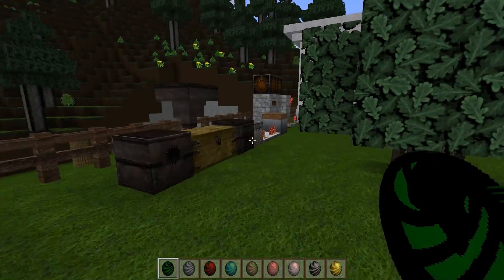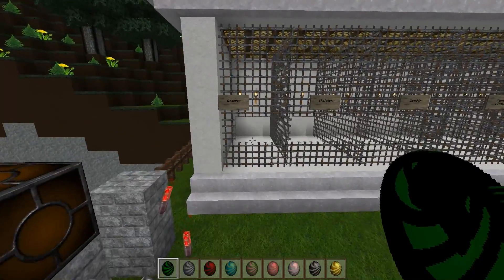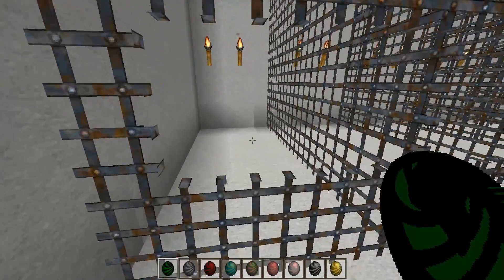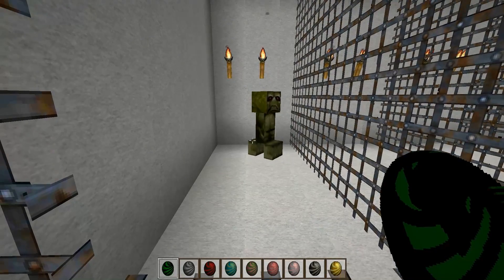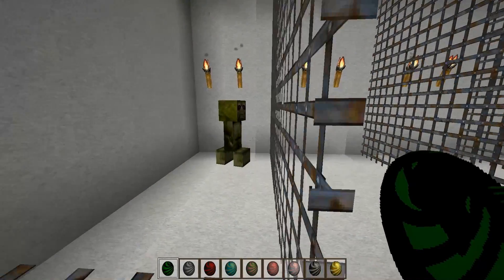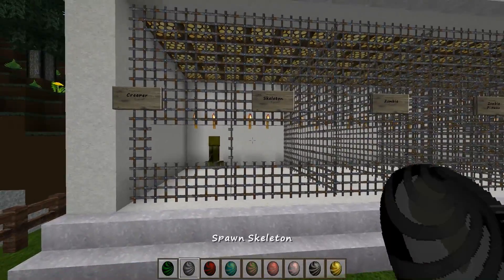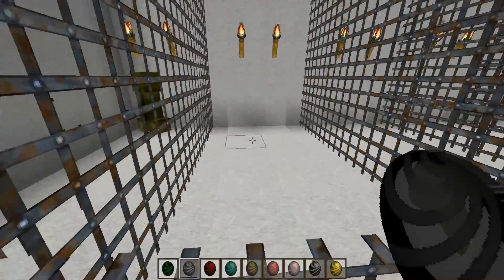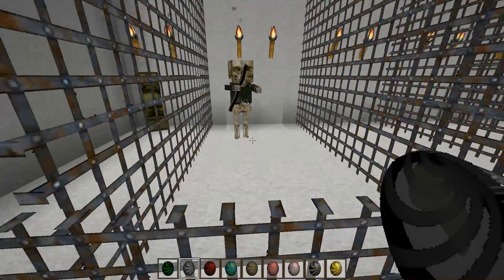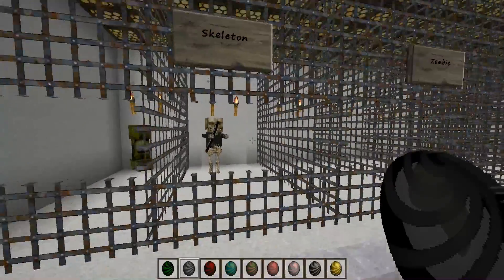As I mentioned, this resource pack is 100% updated, so it does have our mobs as well. Here's the creeper — he's got a kind of sad face going on. And the skeleton looks badass with that bone face, looking really cool.